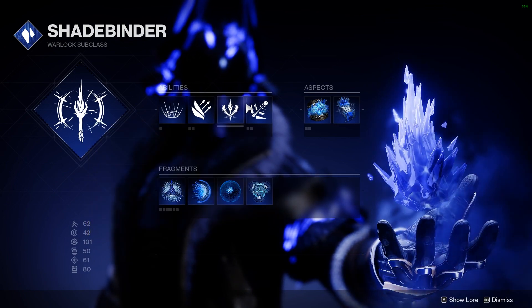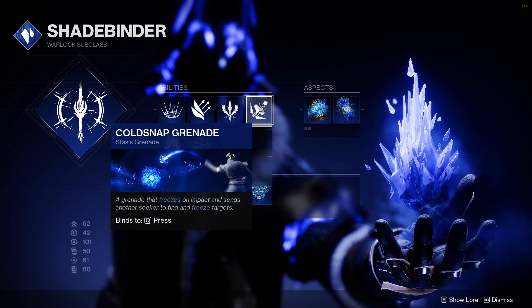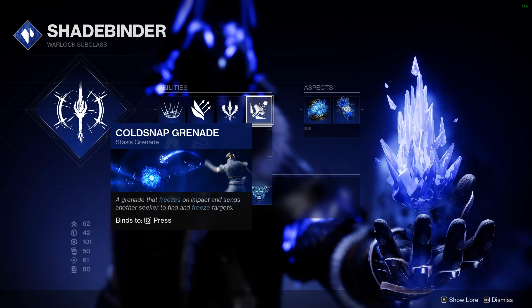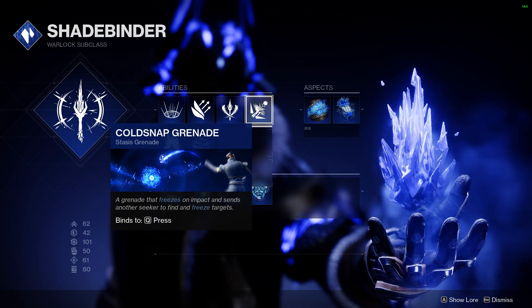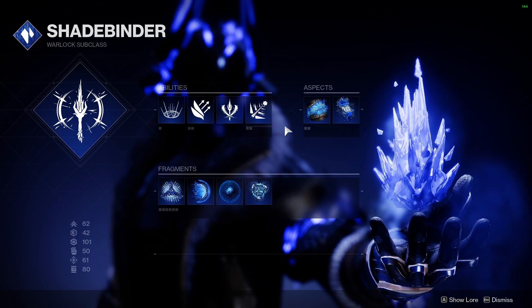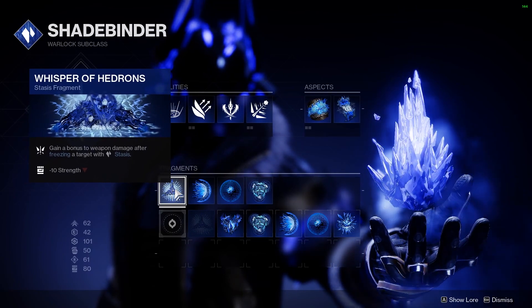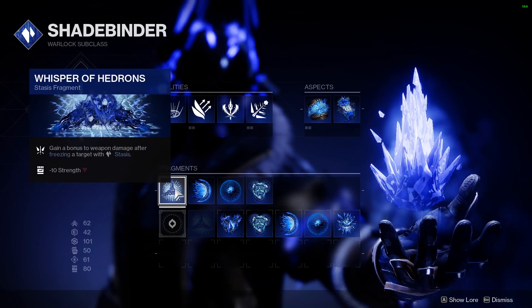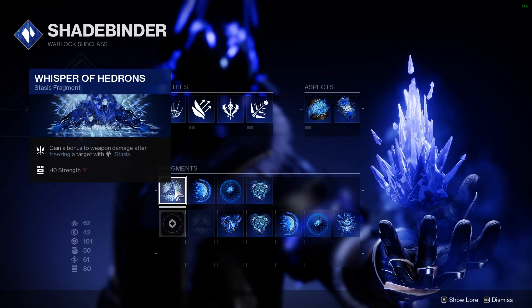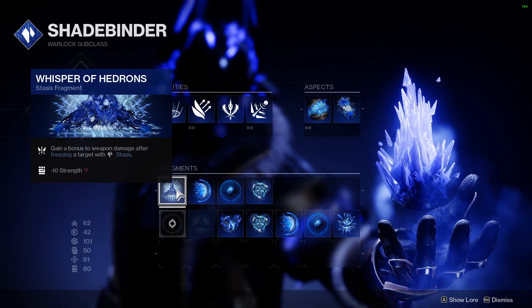And then I choose to run Cold Snap Grenade. I know it's been nerfed a little bit and Duskfield is a really strong option for Warlocks, but this is all about just getting the freezes on enemies and proccing Whisper of Hedrons. As far as the Fragments go, first up we have Whisper of Hedrons, which gives us a bonus to weapon damage after freezing a target with Stasis. So now you can see how our melee and our grenade are essential to giving us two-tap juice.